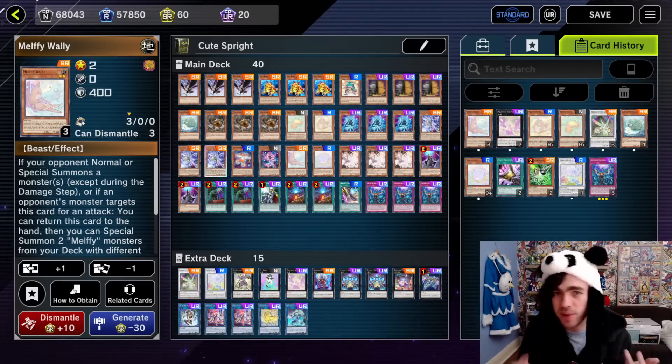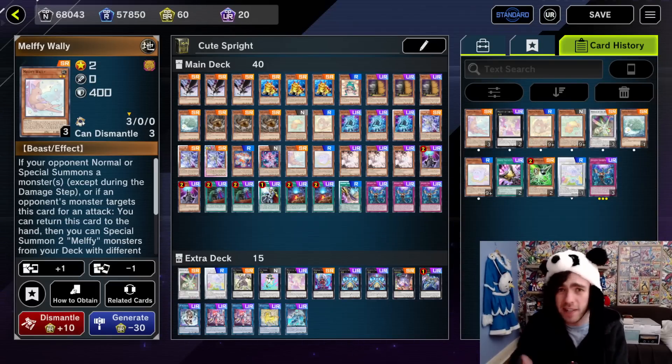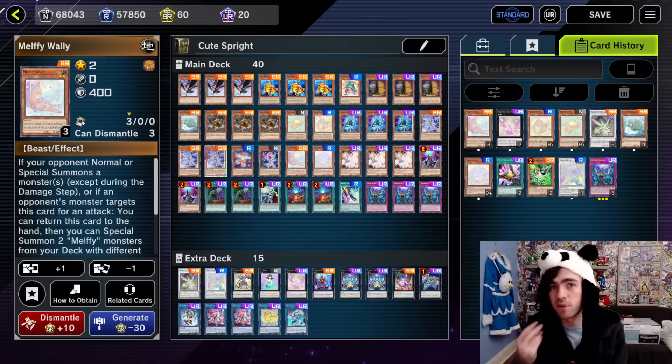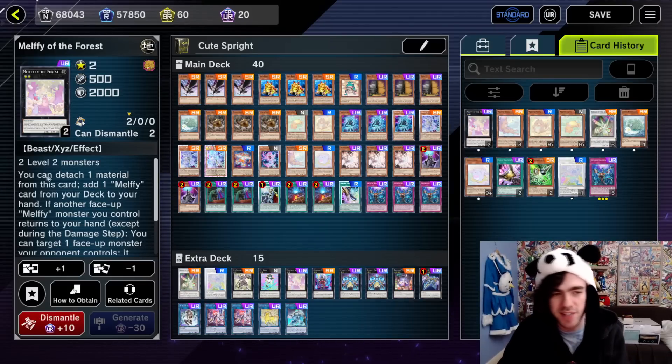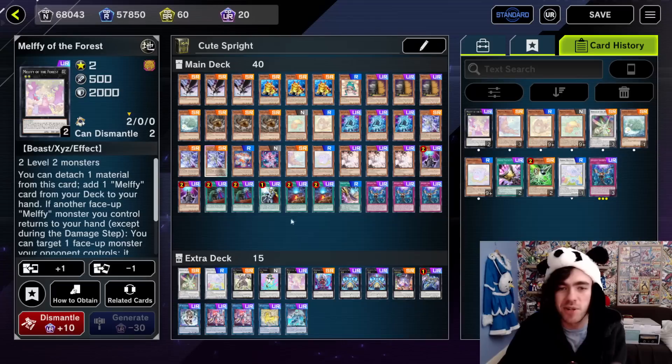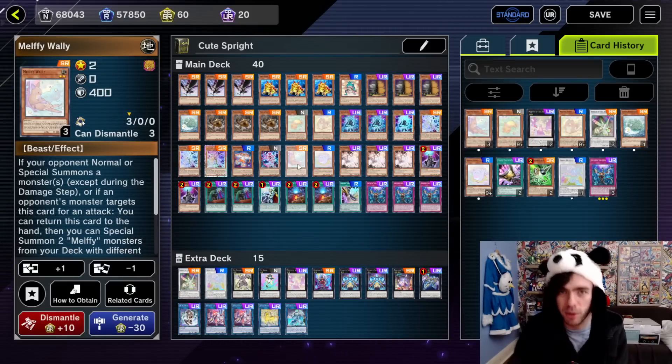The strategy for this decklist is quite simple. You do your standard Spright stuff, and as part of that strategy you summon out two Level 2 monsters and use them to go into a copy of Melffy of the Forest at some point during your turn. With this card, which just takes two Level 2 monsters, you attach any material and search for any Melffy monster straight from your deck — which depending on the variant you're playing will either be Melffy Wally or Melffy Catty.